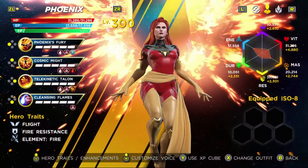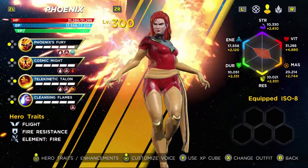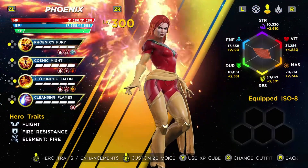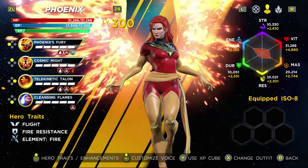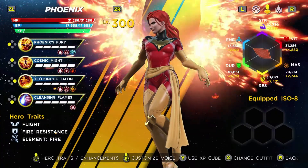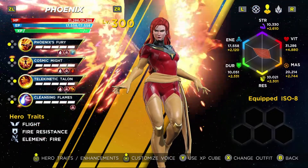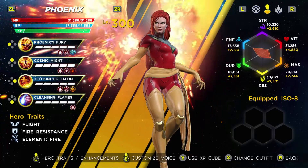For Phoenix, I love the alternate coloration to her default outfit because it's the Dark Phoenix outfit. Dark Phoenix is an incredibly compelling story in the comics and has a lot of weight behind it, so this is a very clear option for me — the Dark Phoenix outfit is by far the best option that she has.